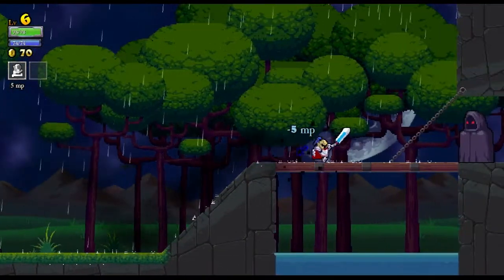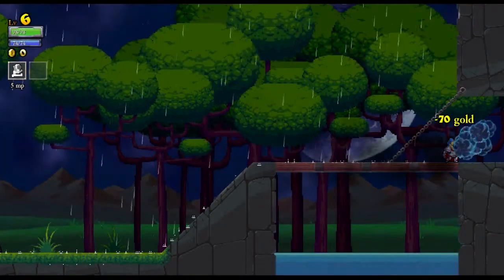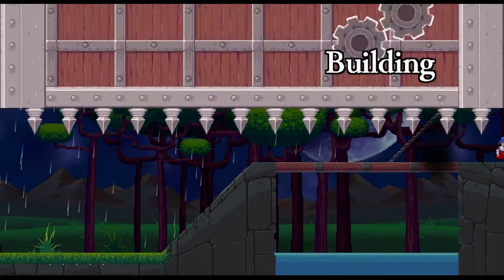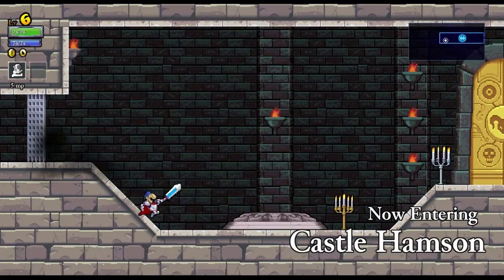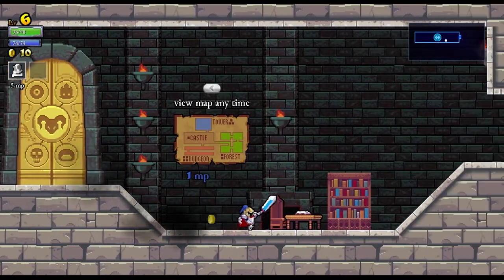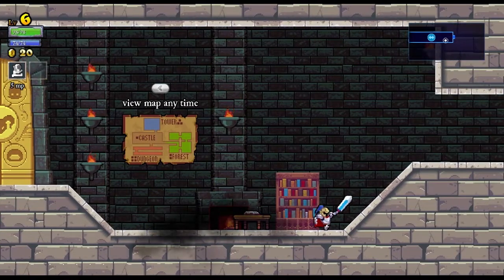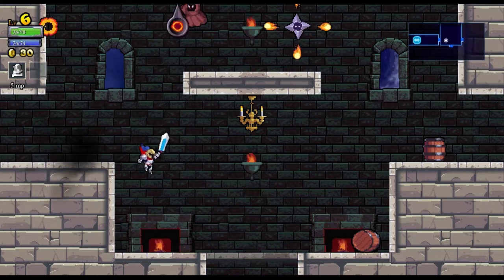I'm going to lose all this. Some of these secret routes you can only get to when you're small, so I might be able to come across one. I picked a character with OCD, so breaking stuff gives me mana points back.